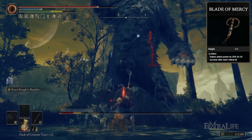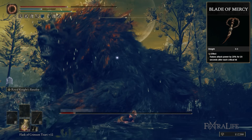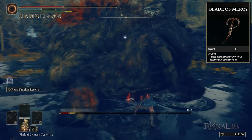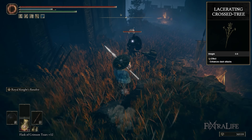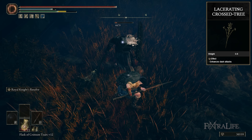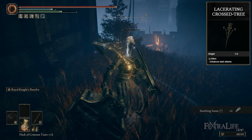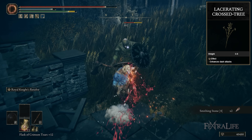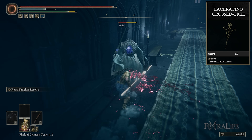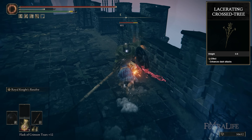Other talismans to consider: Blade of Mercy is great if you're doing parries, block counters, and staggering enemies, as it boosts your attack power for a time after doing a critical strike. Additionally, the Lacerating Crosstree Talisman is not bad if you find yourself using the running attack a lot. Particularly if you're using Leda's armor, those will stack for increased dash attack damage — so that's really good depending on your play style.